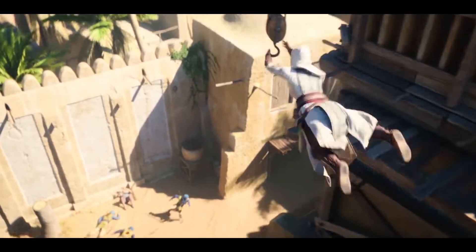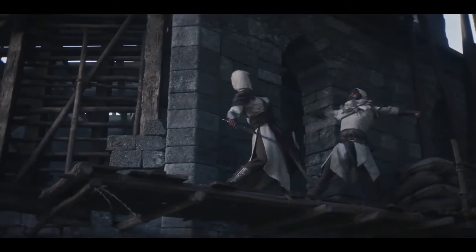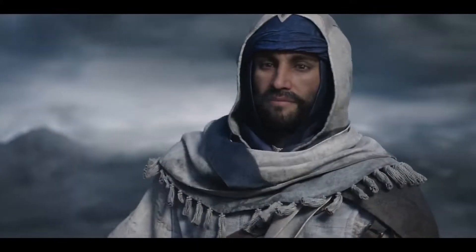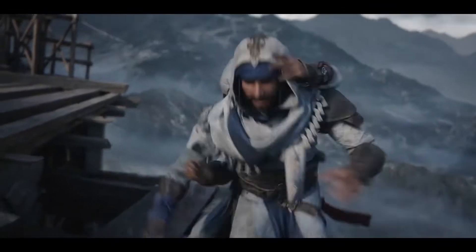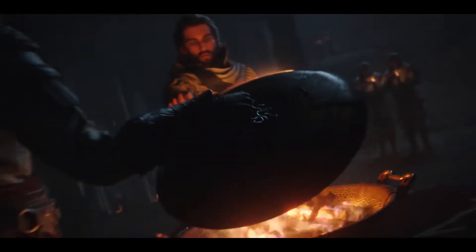Parkour is key in Assassin's Creed Mirage. Ubisoft Bordeaux focused on giving Basim a certain quickness, allowing him to get through the heavy crowds of Baghdad — which the developer compares to the crowds of AC Unity — and take off across the flat roofs of Baghdad. All animations are new to emphasize Basim's skills, while new elements like pole vaulting are introduced. Players can also set off traps, knock over scaffolding to create distance, and use tools like smoke bombs and other gadgets.